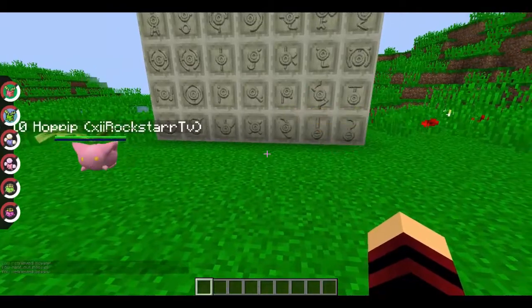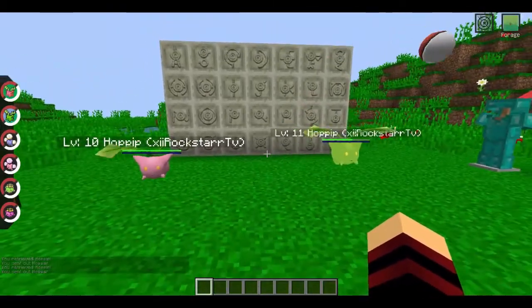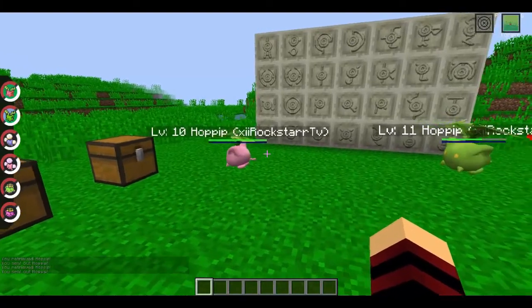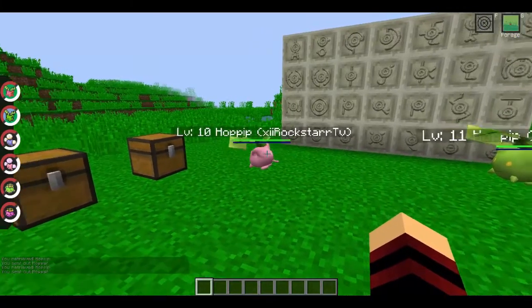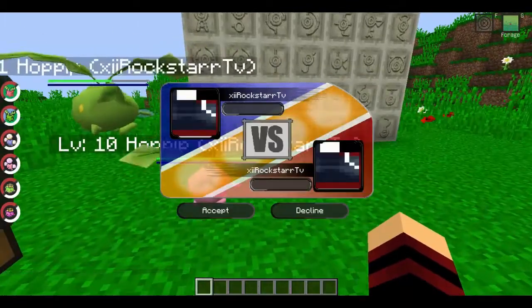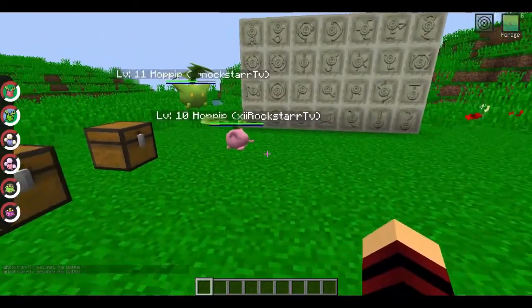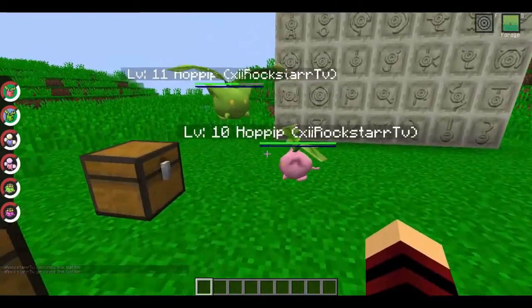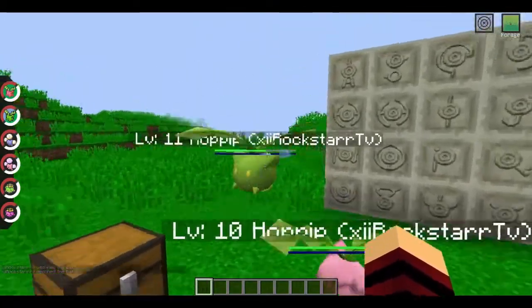In the top right-hand corner it says Forage — if you click G. Not sure exactly what that does, but these are two pretty cool Pokémon also. And also the evolution of Hoppip — Jumpluff, the one and only Jumpluff, which has its shiny version as well.